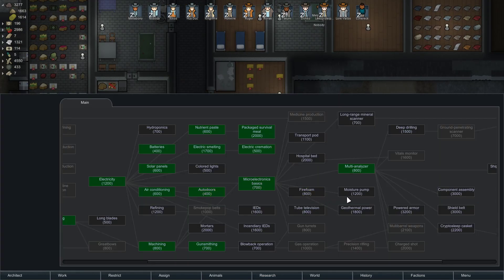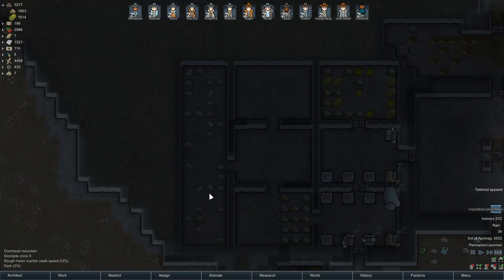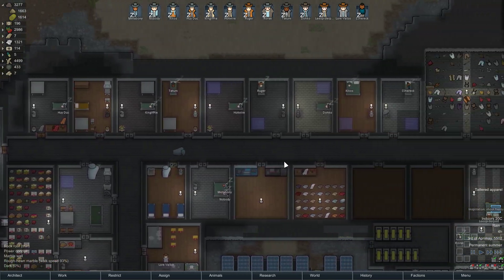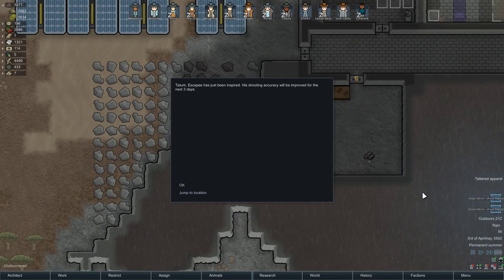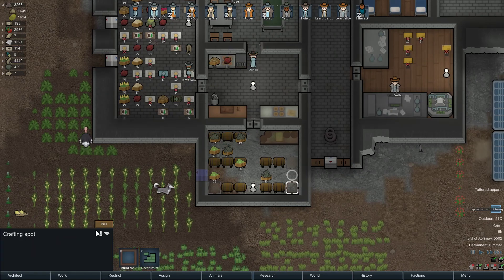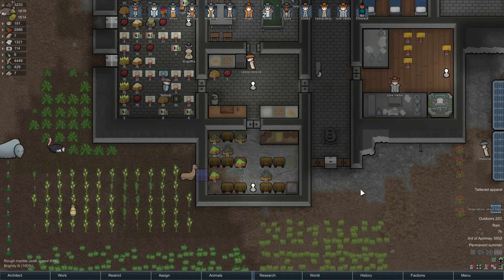Electric cremation is done, and we've completed this. Let's do component assembly — we need that pretty bad. We have very few components left, I'm sure. Only 7. Keep working on those tables, and the rest of this stuff over here as well. Shooting frenzy — let's see. What does this count as? What kind of work? Is this crafting? This must be crafting now.